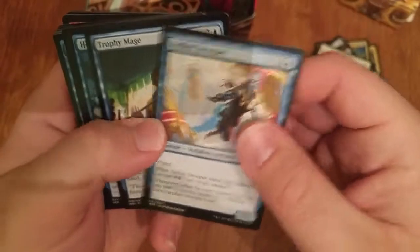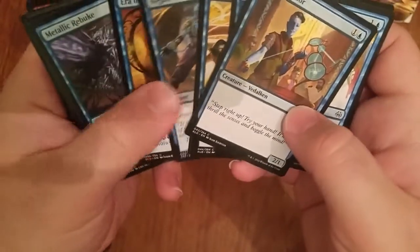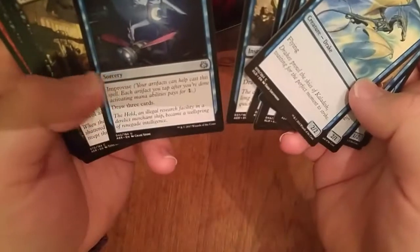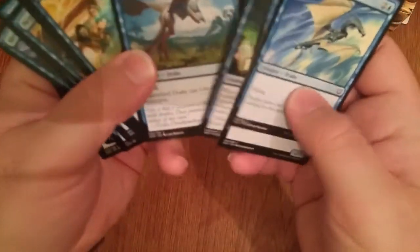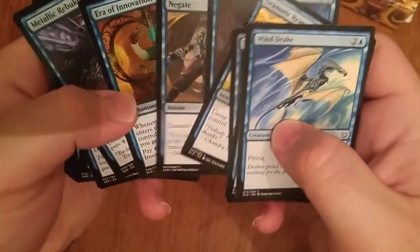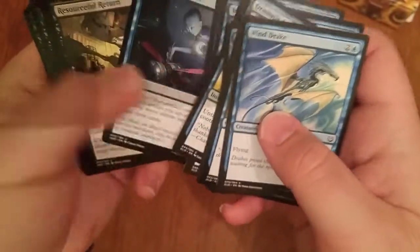Blue — I had Aetherswooper, Trophy Mage, Hinterland Drake, a Curiel Vendor, and a Windrake. My blue spells seemed okay — I would have loved to play them — but again, not enough to build a deck there.